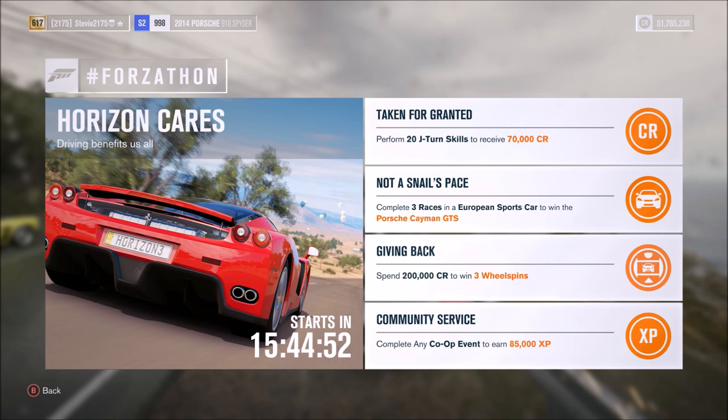Just do a race or a bucket list — pretty much any event in co-op campaign — and you'll win 85,000 XP. That's all you need to know for this Forzathon event. It starts Friday June 9th and ends Monday June 12th — another weekend-long event where we can win the Porsche Cayman GTS. I'm curious to see if I'll like it more than the GT4 from the Porsche car pack. I hope everyone finds this video helpful, have a wonderful rest of your day!